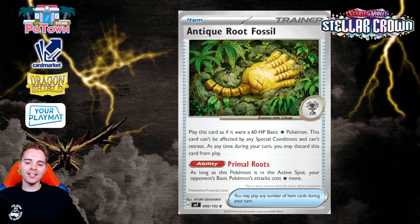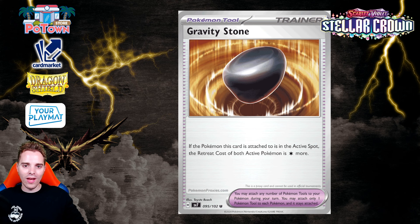Following up, there's the Gravity Stone Pokemon Tool card — when attached to the Pokemon in the active spot, the retreat cost of both active Pokemon is one Colorless energy more. We've seen cards that deal more damage based on retreat cost, like Spidops EX, so this could help increase damage output. But more importantly, you want to trap opponents with Spidops EX and Gravity Stone together. On the other hand, why not just play Snorlax Block instead? Gravity Stone will survive a rotation where Snorlax Block eventually rotates.